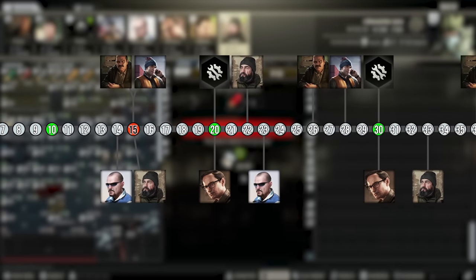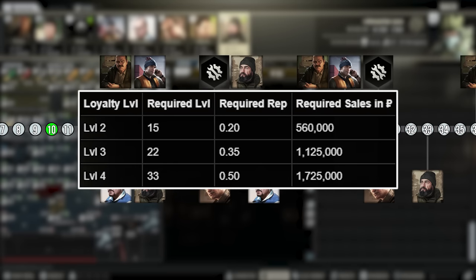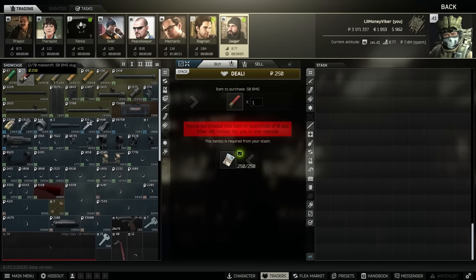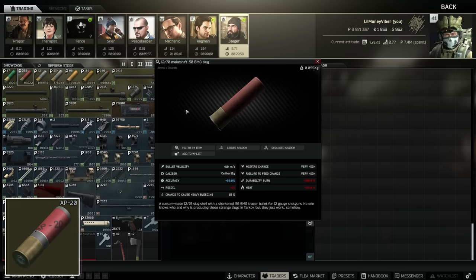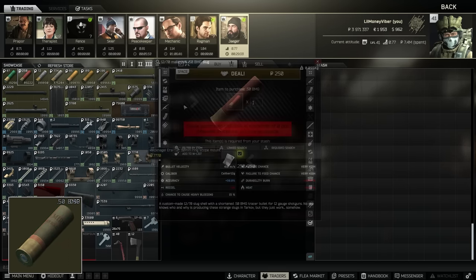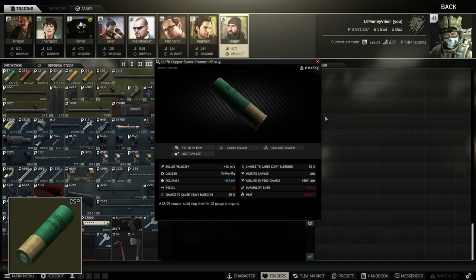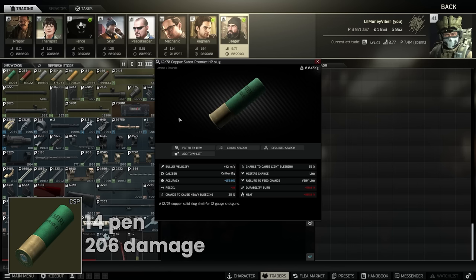Jumping up to our first level 3 trader at level 22, this is Jaeger 3. You're probably only going to get Jaeger 3 if you have EOD because standard account players struggle with the reputation and getting through enough tasks by this level. That being said, two interesting cartridges you get here are 12 gauge 50 BMG — like a poor man's version of AP20 with 26 pen if you're keen on high damage slugs with decent penetration — and the 12/70 Copper Slug, which I think is one of my favourites, performing relatively well for zeroing with 206 damage and the second highest accuracy benefit.